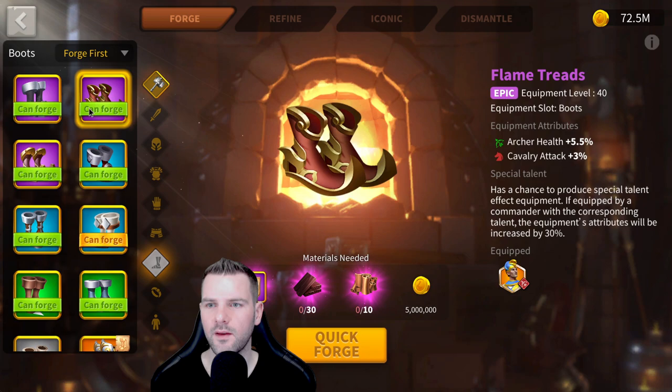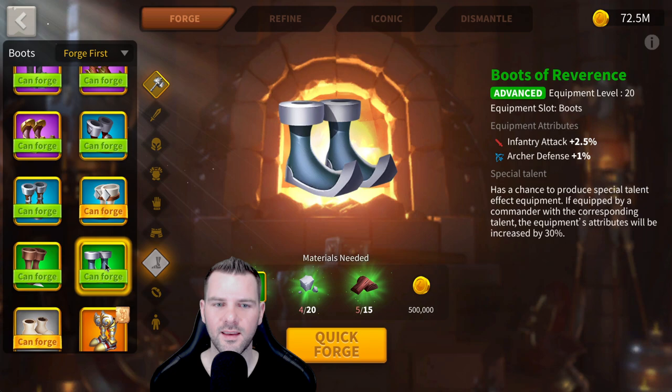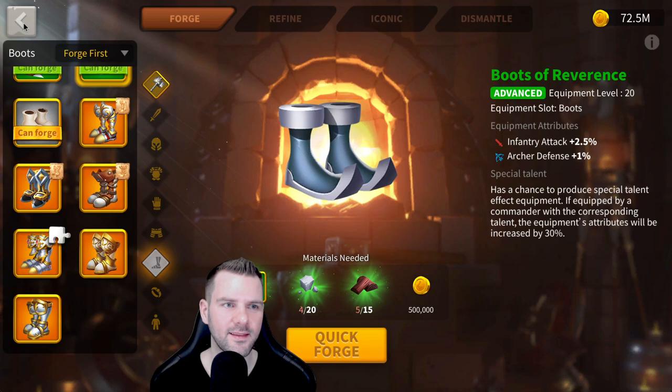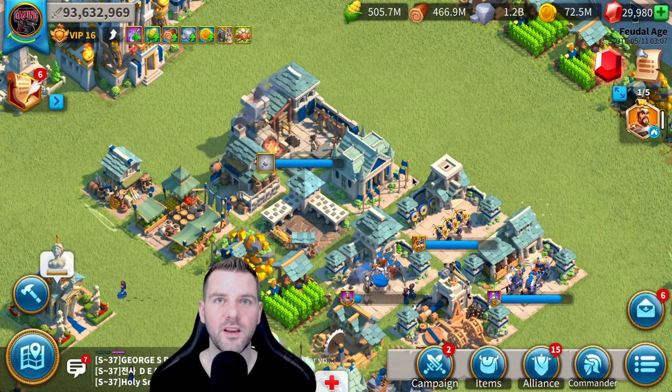Edge Boots is probably your best bet until you get into Flame Treads — they look pretty similar. Archers kind of get a bad rap. There's some decent gear, but it is not like the Vanguard set or the Windswept set, even. That is very strong for infantry and cavalry, but archers just get totally left out of that. Windswept could have been for archers — it could have been for all three. But oh well.